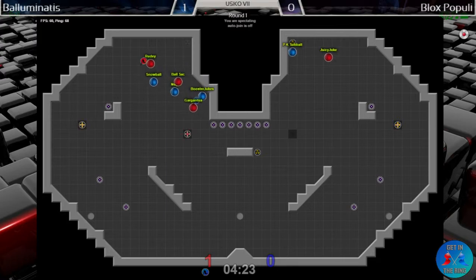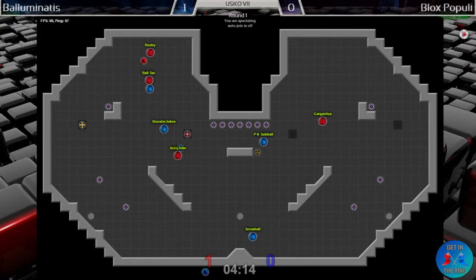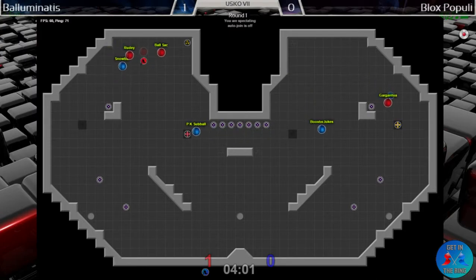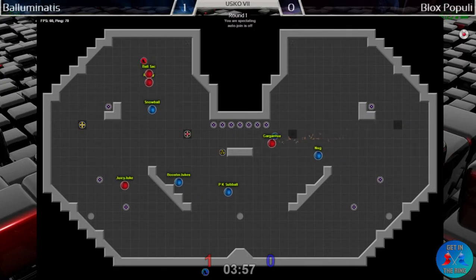Meanwhile on the other side we've got PK Sub Ball struggling to either set up anti-re or get to base, spiking himself a couple times right off the spawn. Now Juicy Juke only has two to beat — he's coming off the wall with the boost, almost finds a really nice angle to slide in from behind the blocks. But now he's only got one to beat, and if Rudy and Ball Sack can make this block stick — Snowball didn't look like he had a whole lot of resistance there as he put up a 1v2 return to prevent another cap.